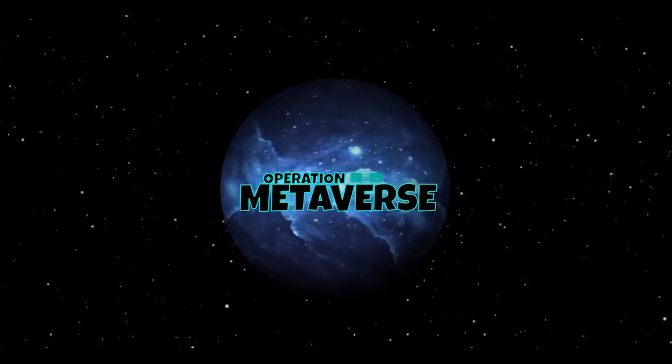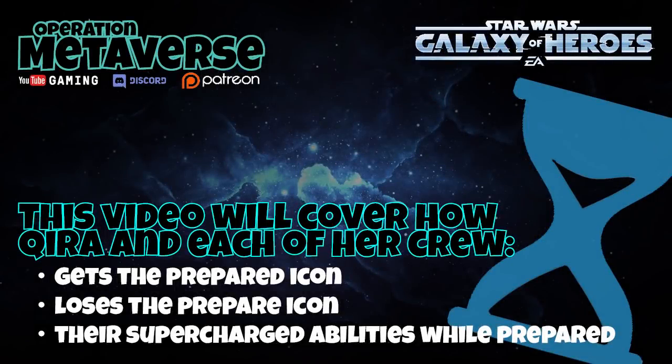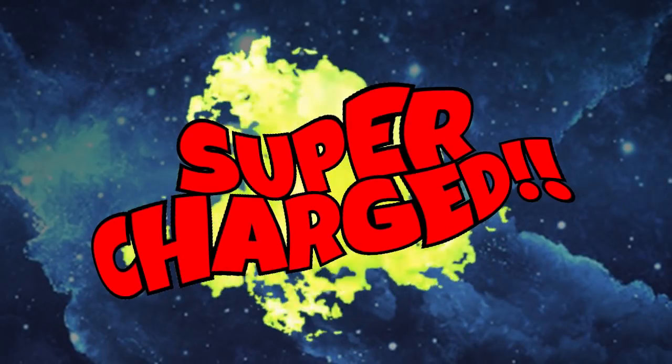Greetings all you Minimaniacs, this is Team Money G, and in the following video good ol' Maurice and I delve into the nuanced mechanics of prepared squads. We hope you come out the other end with a thorough understanding of how Kira and each of her crew gets the prepared icon, how they lose it, and their awesome supercharged abilities while they have it.